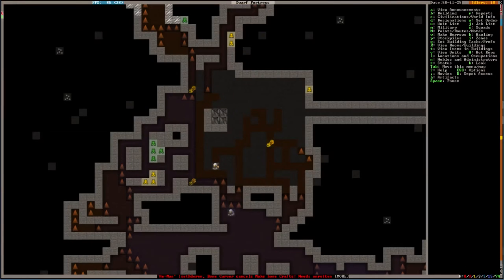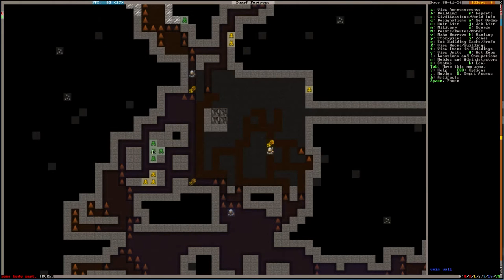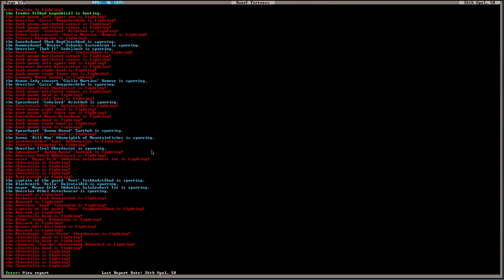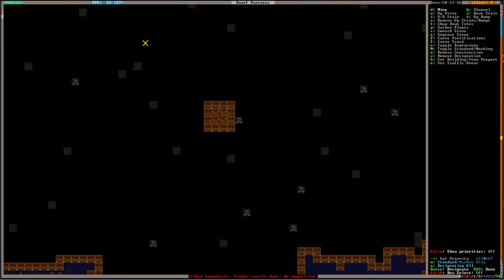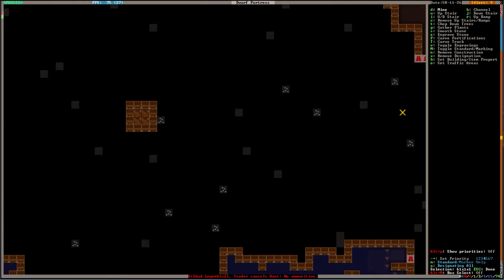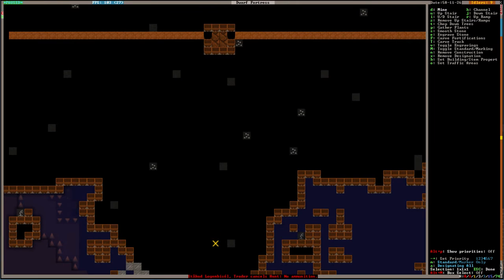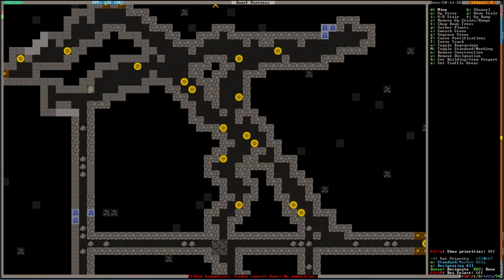Maybe we should look into just digging where we found our malachite before. Is this malachite right here? No, it's moss opal. Are you still killing that dralpha? I'm out of ammo now. Let's do a little digging right in here to see if we can find some malachite, because we can't make any more copper anymore either — we are out.